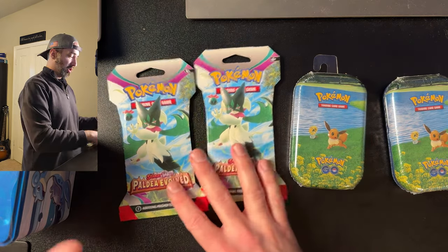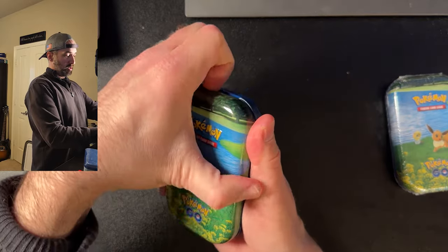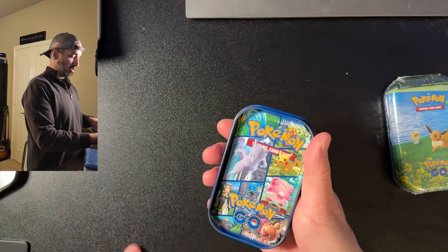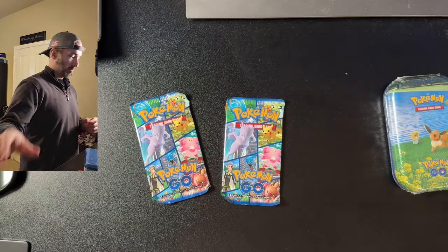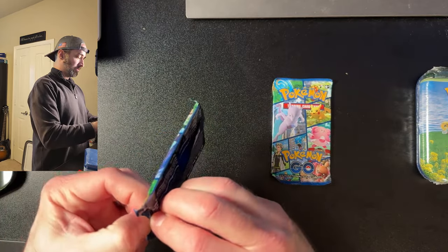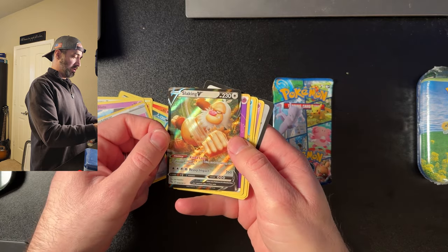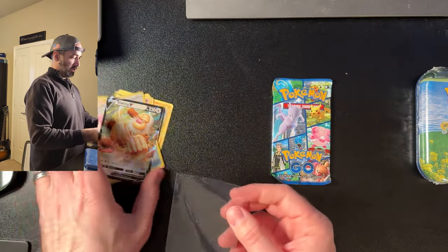Let's start off with Pokemon Go. Let's see what we get out of box number one. Cool little Pikachu coin — I like it. Some little Eevee artwork. And two Pokemon Go booster packs. Let's open them and see what we get. Numel, Raticate, Tranquil, Larvitar, Mewtwo, Egg Incubator. Already got a full art card — Slaking V. Not bad for one pack. I'm going to sleeve that up.